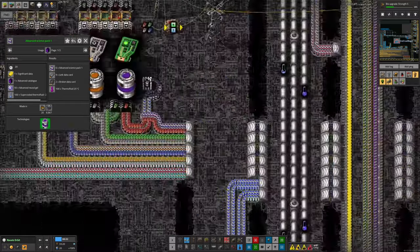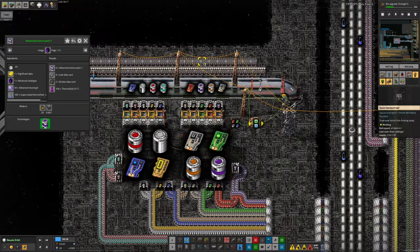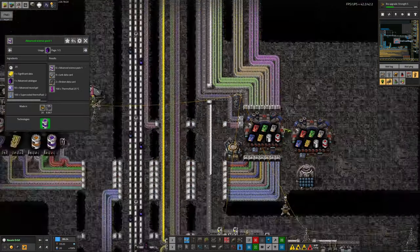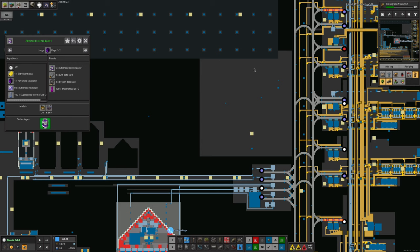We do currently have a stockpile of around 3,000 advanced science packs plus whatever's on the belt — these got magically upgraded during the update — so we can carry on doing a bit of advanced science in the meantime. It's not the end of the world, but we'll need more in the future.